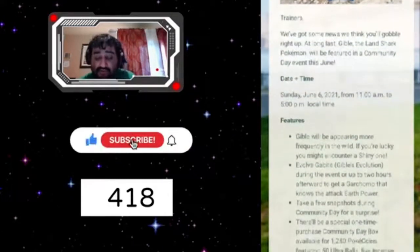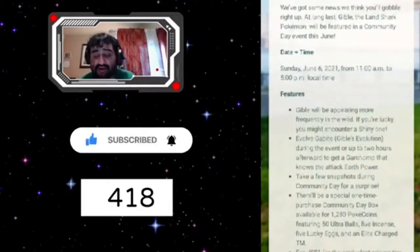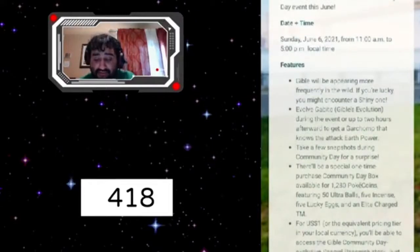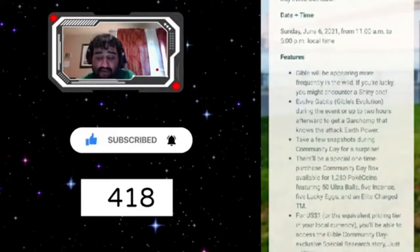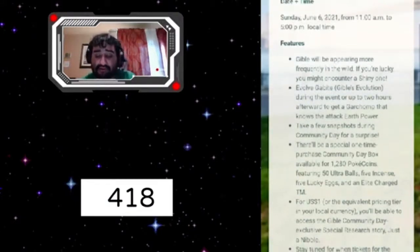Gible will be appearing more frequently in the wild, and if you're lucky you might encounter a shiny one. Evolve Gabite — Gible's evolution — during the event or up to two hours afterwards to get a Garchomp that knows the attack Earth Power.